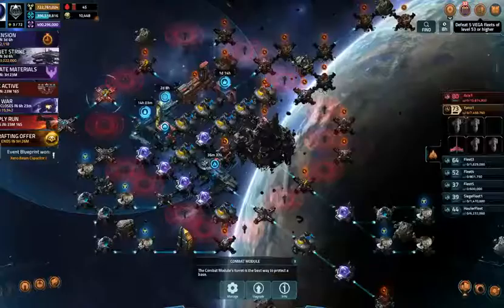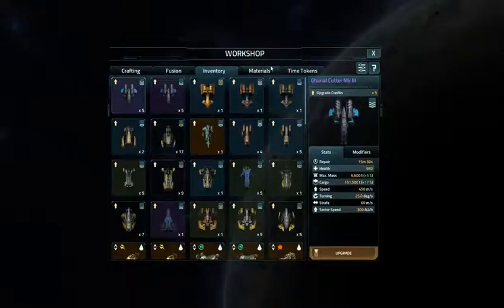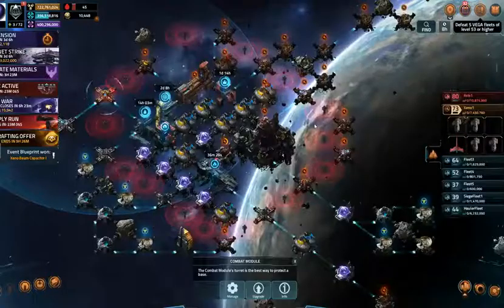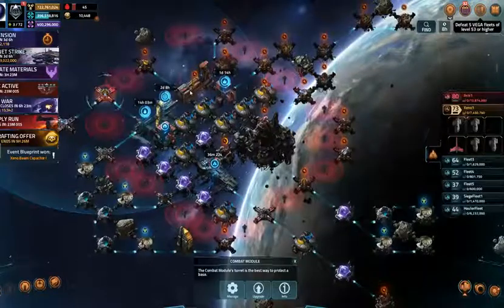As you can see, I also have some time tokens. We're going to see if these work on Xeno ships or Axis ships. They should be Vega ships, so we'll see.